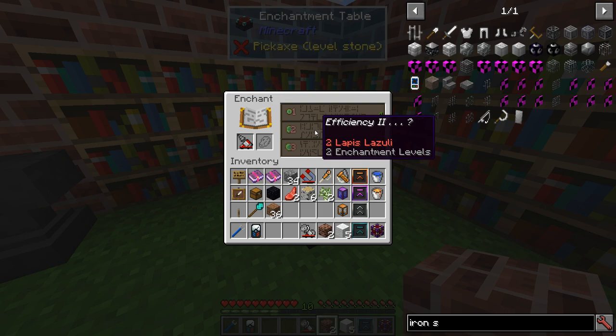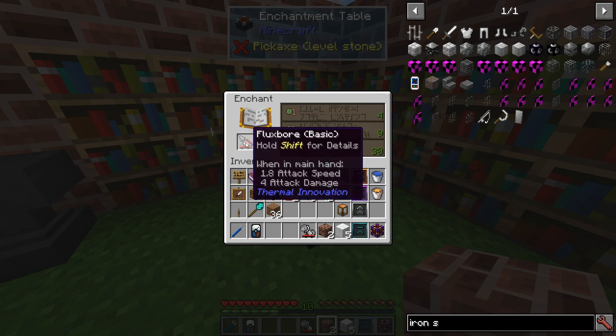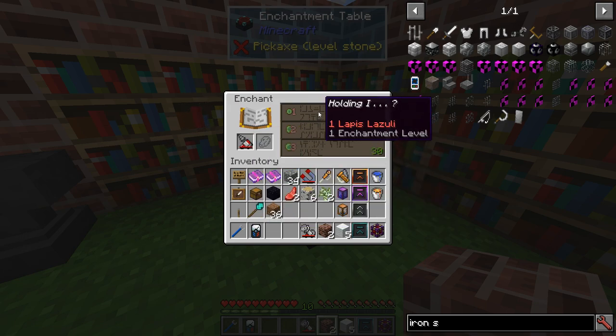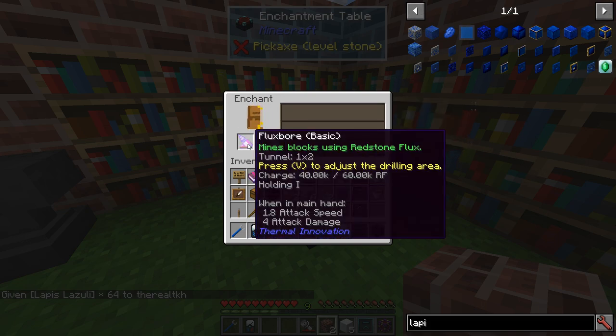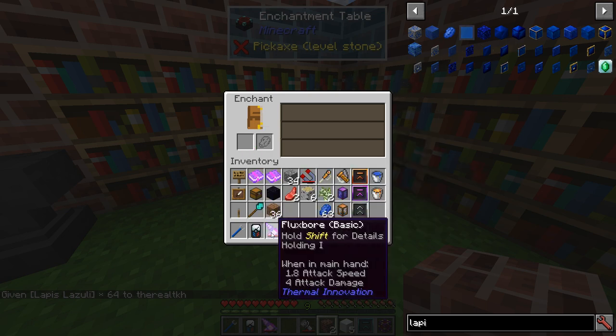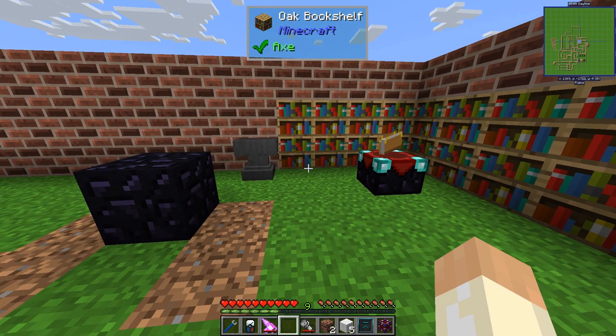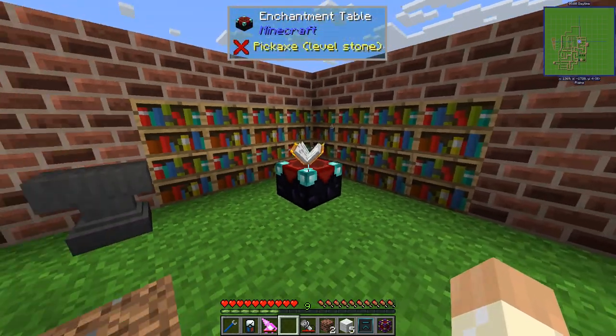Efficiency should make it faster. Unbreaking has a chance of not using RF when the tool is used. Holding is something that will increase the capacity - the basic has 40k, and if we enchant it with Holding we now get 60k RF.